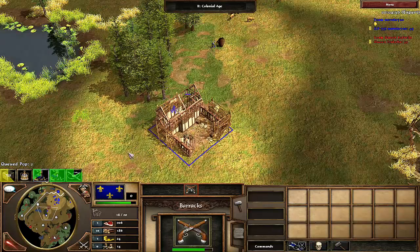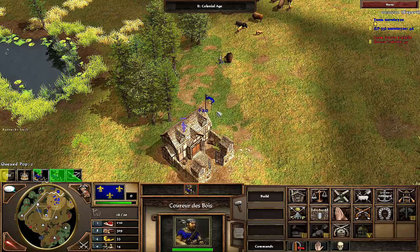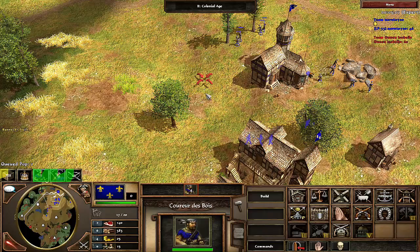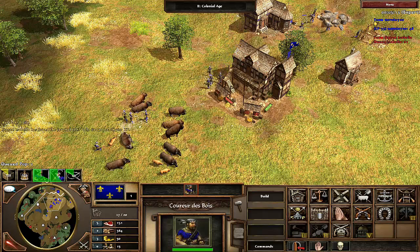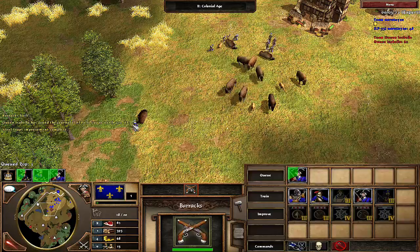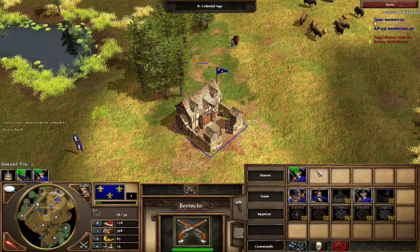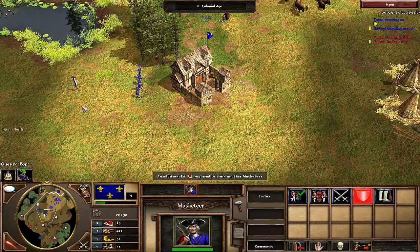I just spent 100 on that barracks. I'm going to try to continuously produce musketeers now. Getting my woodcutters onto food. I'm going to need houses, of course. My musketeer barracks is going to produce only probably one or two extra. I'm going to have a couple musks. Good thing I noticed that — I had an extra villager queued. Almost made that last one.